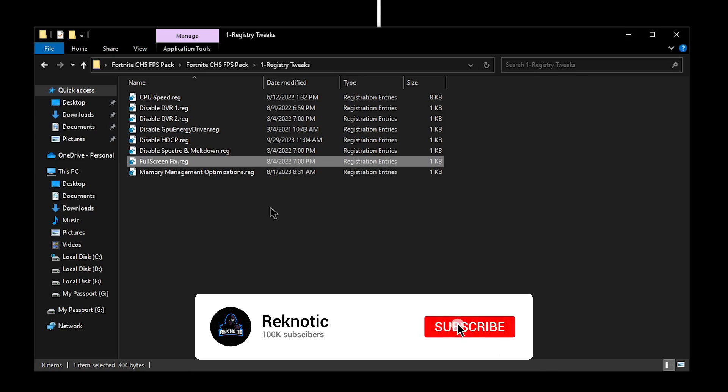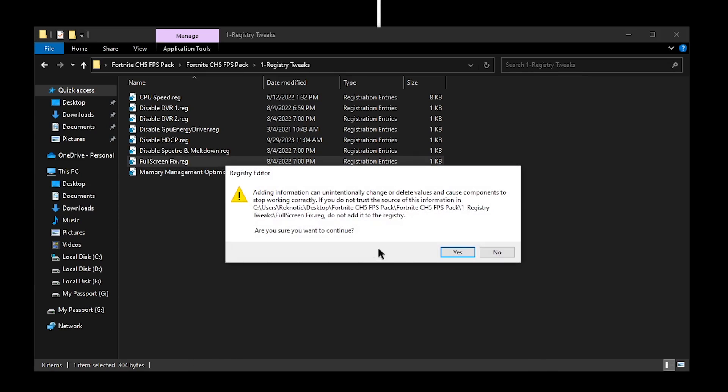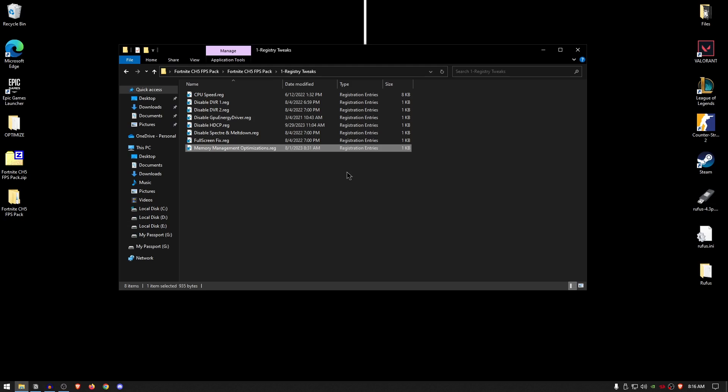As for the fullscreen fix, this is going to make sure that all games run in exclusive full screen, giving you more FPS. Double click, hit yes and then hit okay. As for the memory management optimizations, this is going to make sure that the system page sizes and the full page sizes are all completely optimized. Double click on it, hit yes and then hit okay.